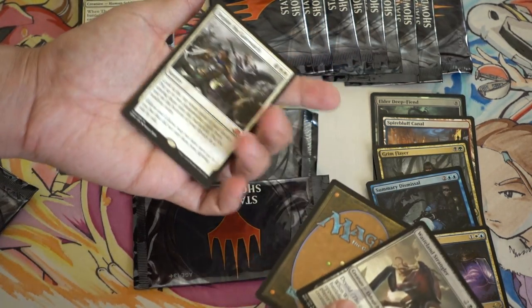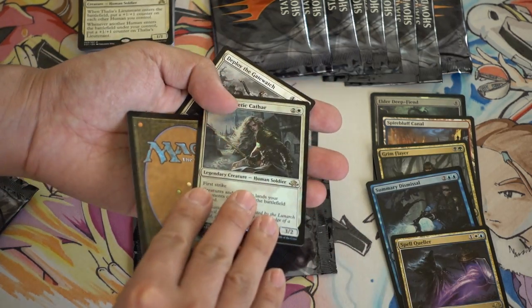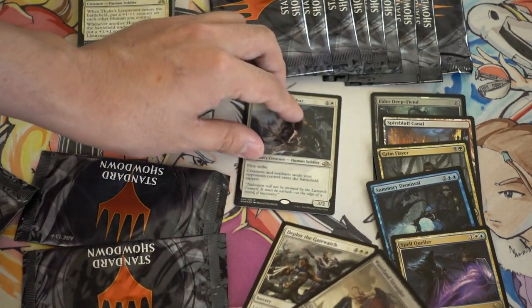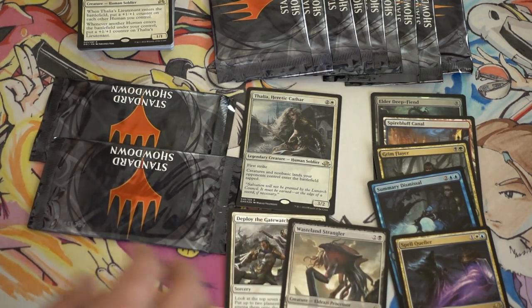Wasteland Strangler, Deploy to Gatewalks, and Falia! Foil Falia — definitely a good card. I actually was asking for a Foil Falia.